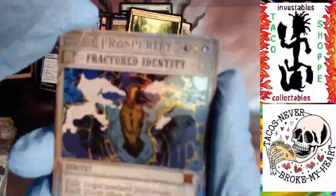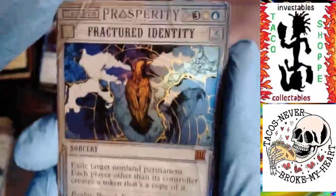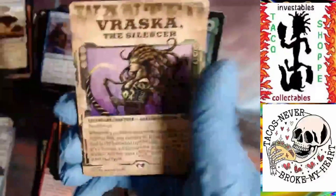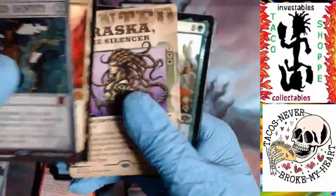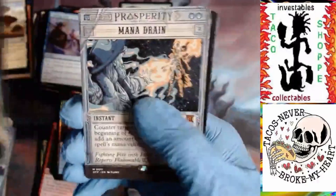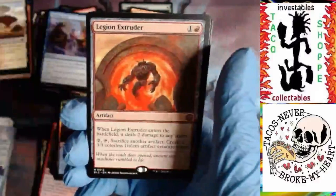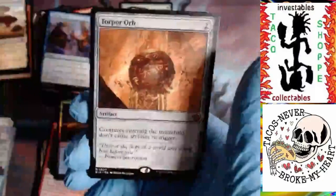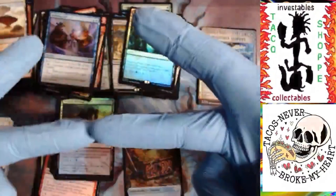Let's just take a look at these mythics and recap. We got a Fractured Identity - awesome - Tarnation Vista, Verasca the Silencer, Bristly Bill, a Mana Drain, Legion Extruder, Archangel of Tithes, Torpor Orb. Holy crap. Awesome. Thanks for watching.